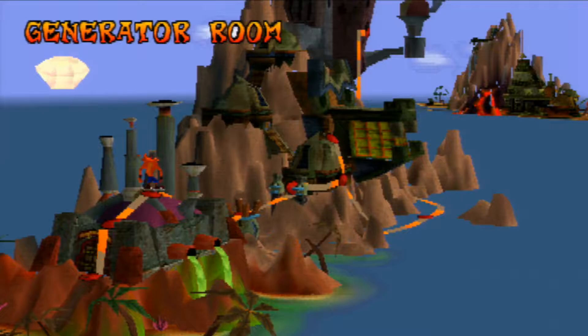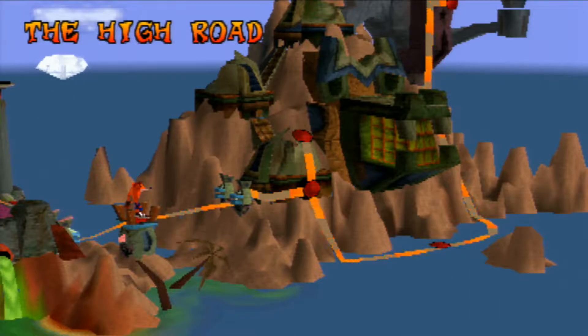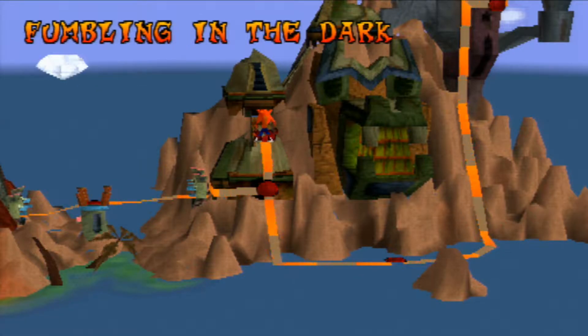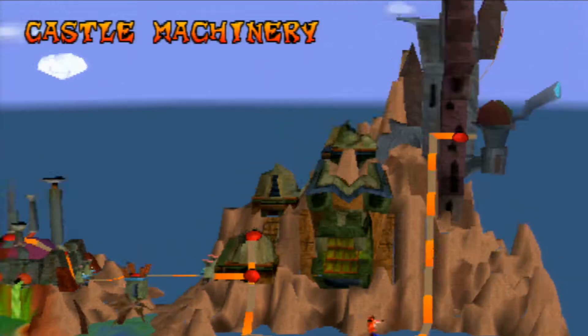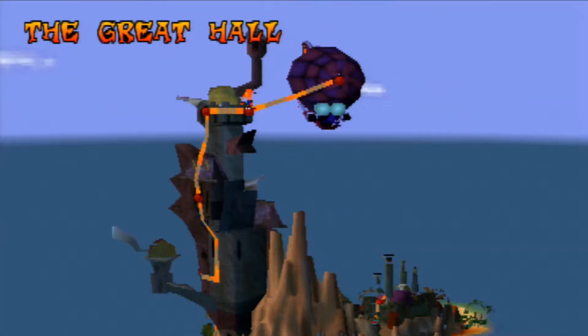Temple Ruins: that's a pretty good one. Road to Nowhere: I like the design. Boulder Dash: I like the boulder ones. Whole Hog: yeah, sure, I'll give it a pass. Sunset Vista: oh God. Koala Khan: yeah, eh. Heavy Machinery: I like that one. Cortex Power: that's a cool one. Generator Room: don't really remember too much about it, not really memorable I guess. Toxic Waste: cool one. Pinstripe: you guys already know. The High Road: yes. Slippery Climb: heh. Lights Out: yeah, that one's actually pretty easy. Fumbling in the Dark: nah. Jaws of Darkness: yeah okay. Castle Machinery: okay. Natural Spiro: actually a pretty cool fight. And the Lab: ugh.